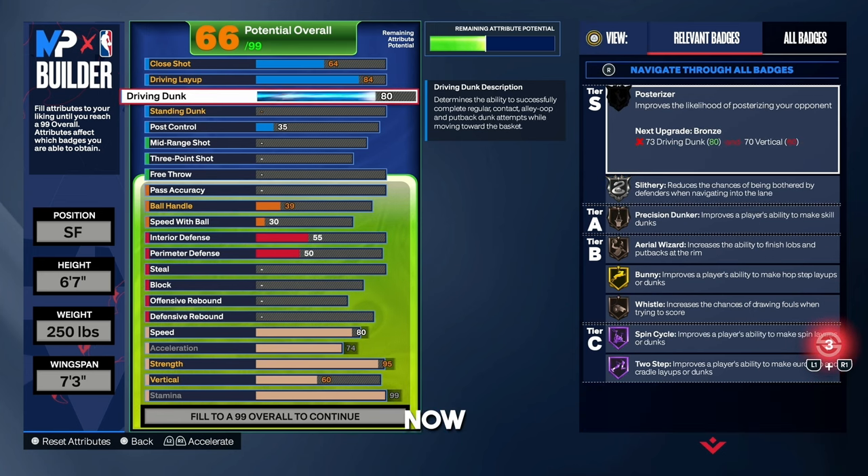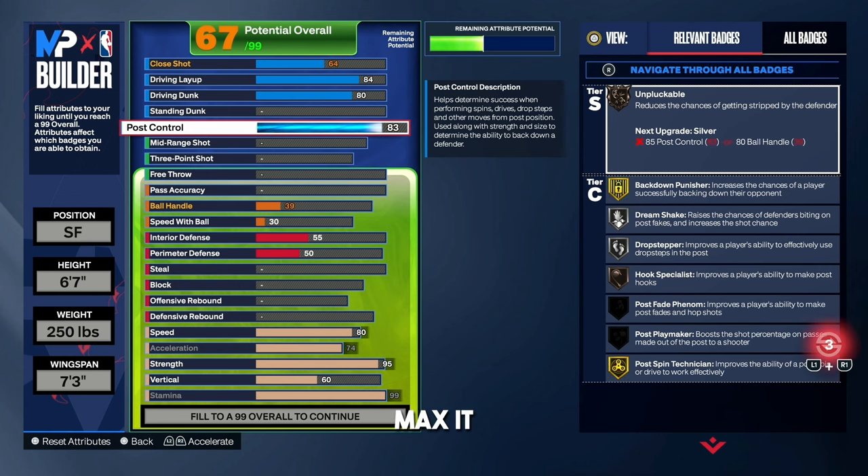For the driving dunk, I'm going with an 80. You've got to be Starter 3 or higher to get the quick drop-off-one dunk animation. If you're not Starter 3, I would bring your driving dunk down to like a 75. But if you're Starter 3 or higher, go with an 80 driving dunk to get quick drop-off-one. For post control, I maxed it out at an 86 — it's a very cheap attribute and you can do a lot of drop steps and post fades. With an 86 post control, you're going to be very dominant in all areas on offense.